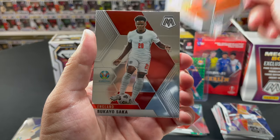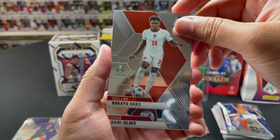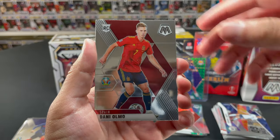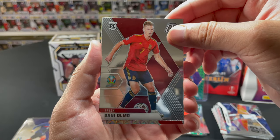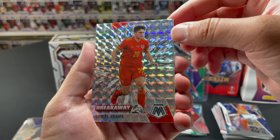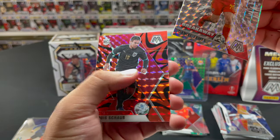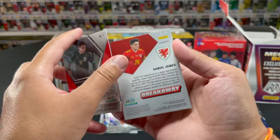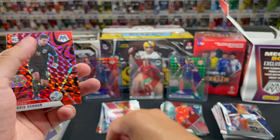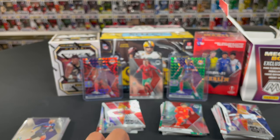We haven't seen a lot of Saka. Daniel Moralez, who was also at the Olympics this morning. Daniel James Breakaway — nice looking card, that one looked a little different so I thought maybe we got something. But to finish it off, nothing too crazy in the last pack.